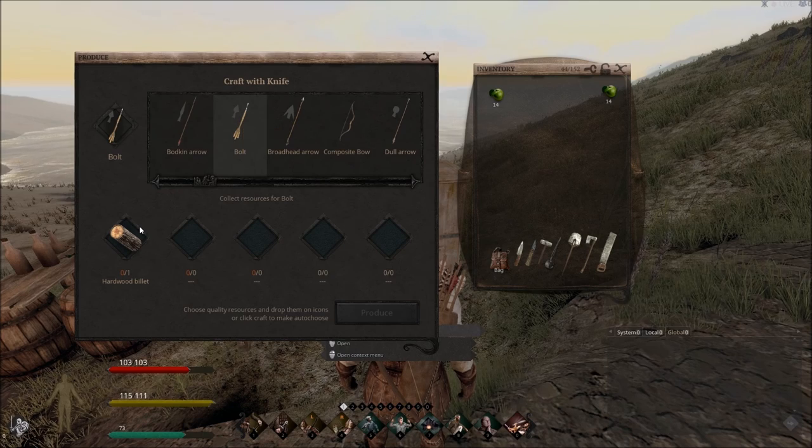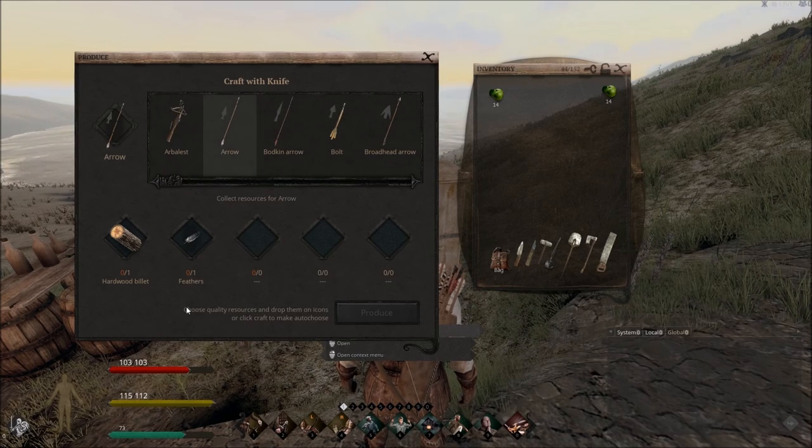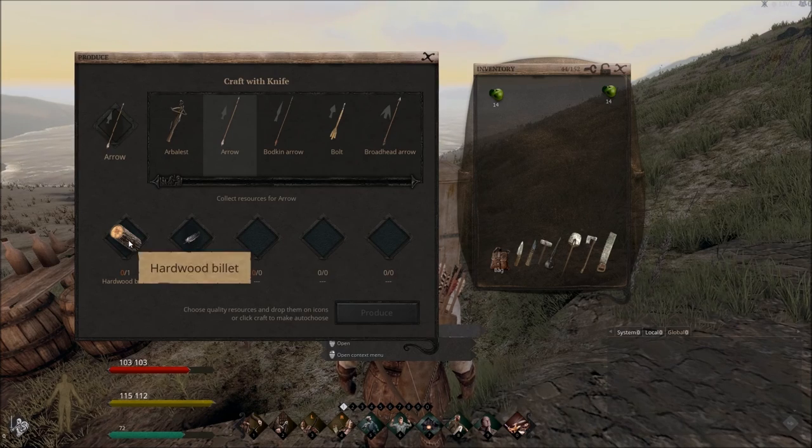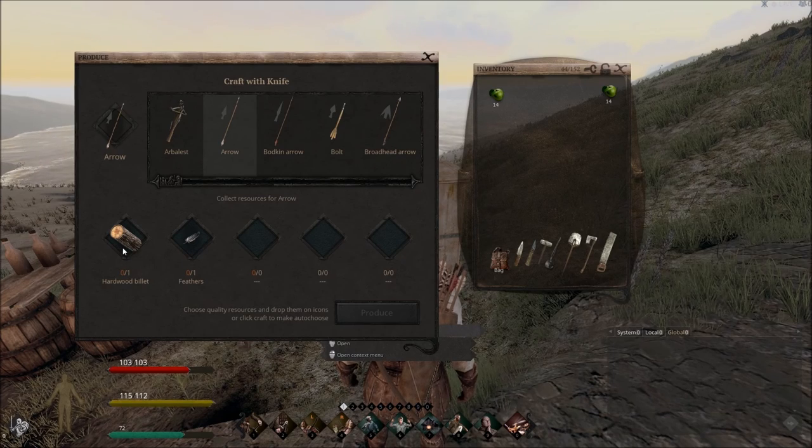Just to get an idea of yields: it's not one hardwood billet for one bolt — one hardwood billet yields five bolts. So make ten hardwood billets and you get fifty bolts. For arrows, one hardwood billet and one feather yields ten arrows — so five billets and five feathers give you fifty arrows. By the time you get to this point, you've already collected enough billets and feathers to last a good while.